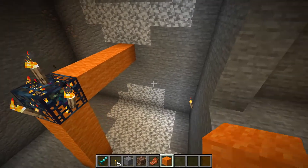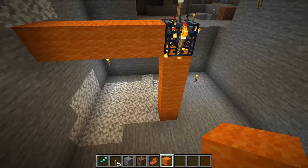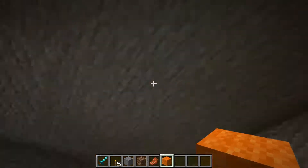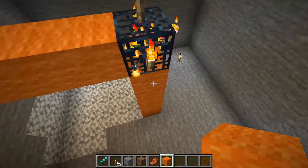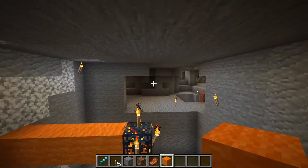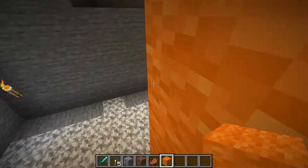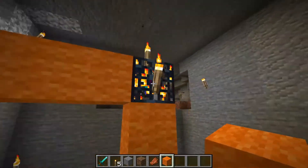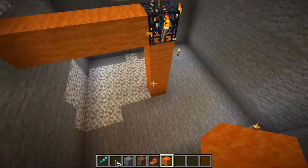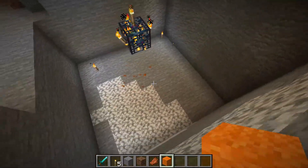Once everything's nice and bright, what you're gonna do is dig it out nine by nine. The height doesn't really matter — it just matters that you have four below. Just do the height of the dungeon, however high it is, leave it like that and do four below. So four down and four to the side on each side — those are the dimensions. Dig it completely out until you have this box here.